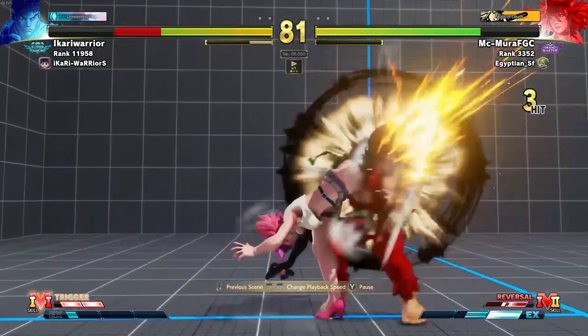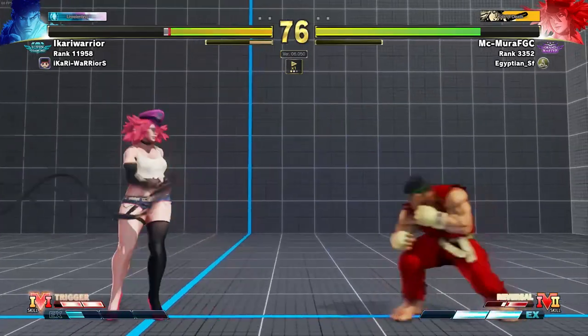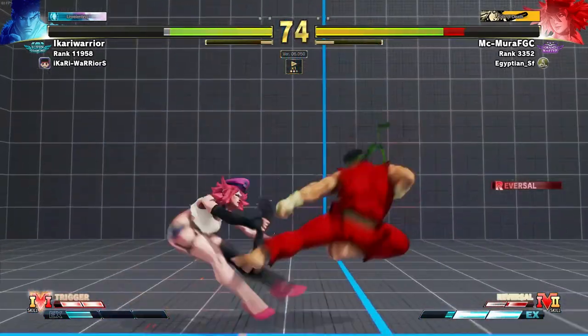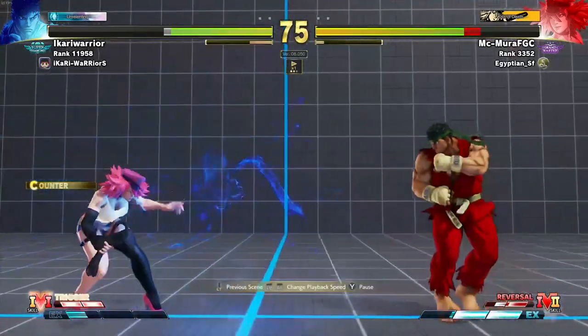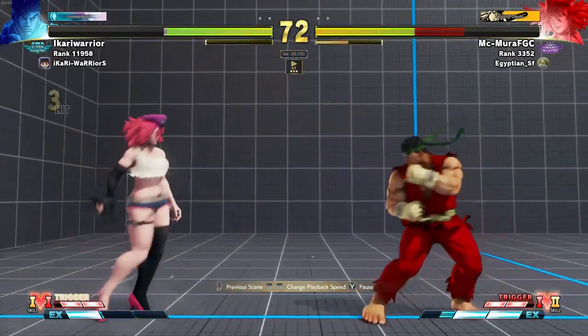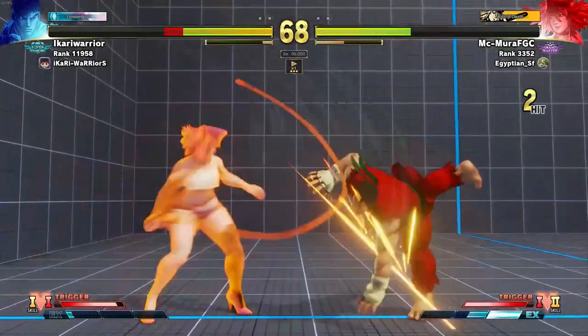Now I'm gonna get the jump in, and we get the jump-in combo. This is pretty much the same — be active when he doesn't have meter. Now he has one EX fireball again, and notice I switch to a passive playstyle where I'm pretty much not doing anything.